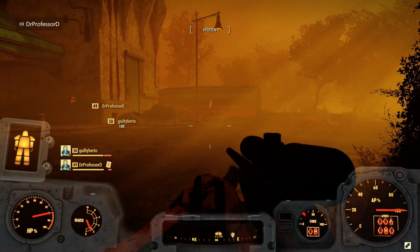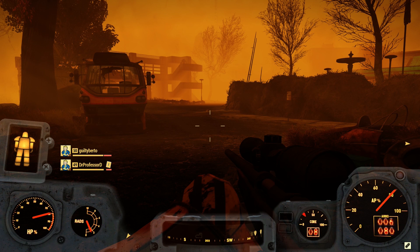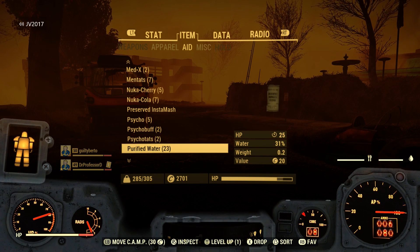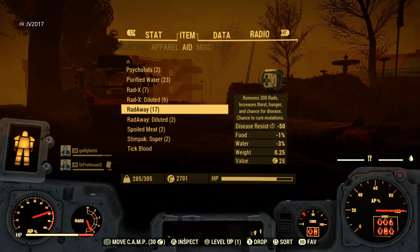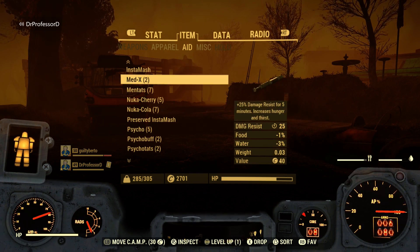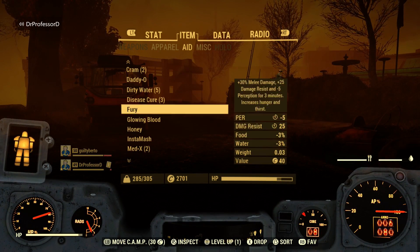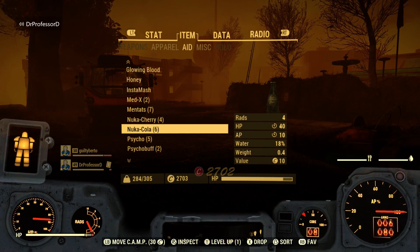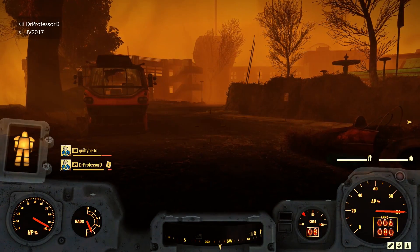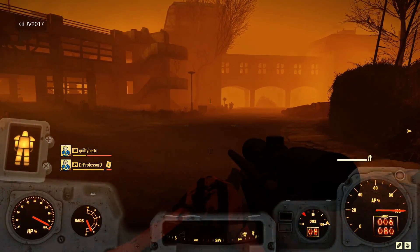With that out of the way, let's dive in. We're going to go through each component one by one, identify which junk items give those components, and whether you should pick them up based on how many components they yield. In general, we're looking for what I call high-value junk — items you never want to pass up and probably want to dump other items to grab. If an item yields valuable components for very little weight, grab it no matter what. I'm not going to mention obvious picks like aluminum ore, loose screws, or waste acid — you should always take junk with those prefixes since they weigh almost nothing. Check the description for timestamps to each individual component.